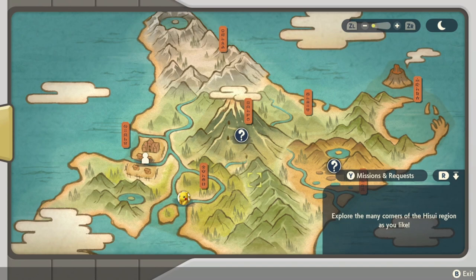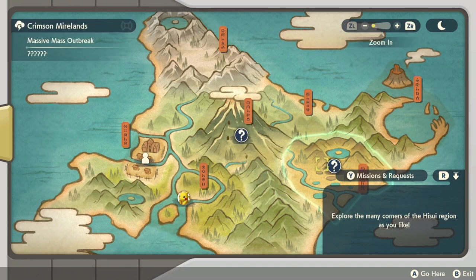My next tip is about picking where to go when you load up into your map. A lot of times you'll have multiple outbreaks listed and it might be a little overwhelming to decide which place to go first. I know I need a lot of different shinies, so any of these will work for me most of the time. But I find myself prioritizing regular outbreaks, which I know seems a little counterintuitive.